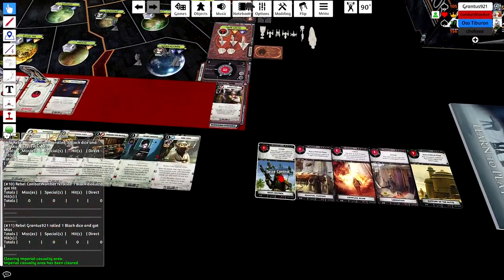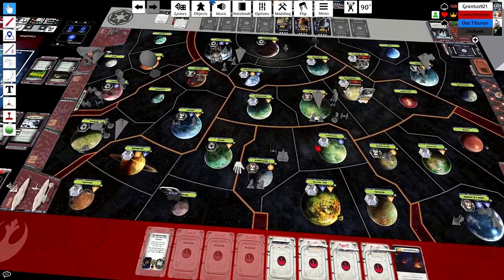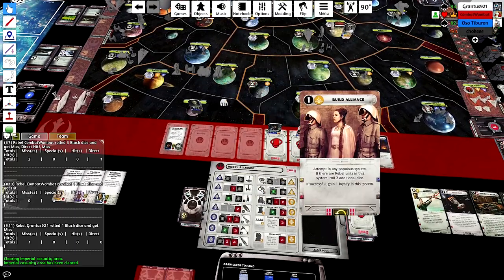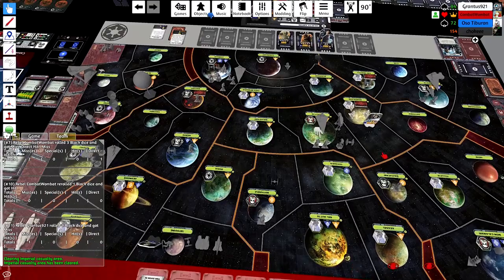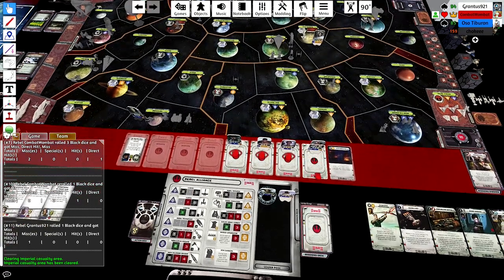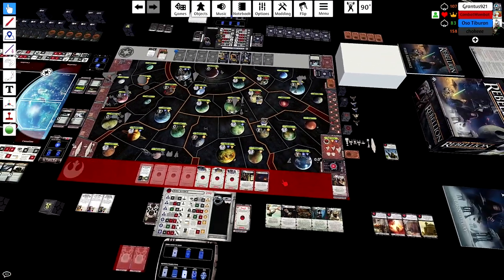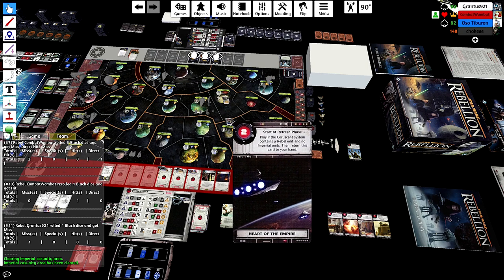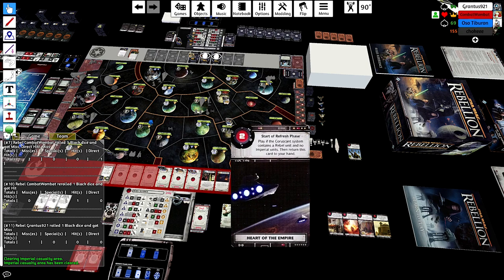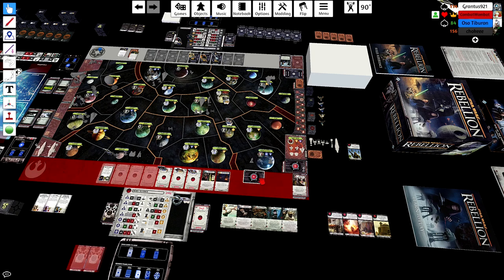Seize Control: you can win a ground or space combat. Liberation has to be a ground combat, but Liberation also doesn't have to be in a sabotaged area. I think I score Seize Control - I'm not sure if that's right, let me know in the comments. That might have been done better had I infiltrated with Jyn there first. Now I have Dodonna on Infiltrate - I can't infiltrate where Leia is anymore, so I'll infiltrate over Salukami with the idea that if I get captured I might be able to liberate that spot.